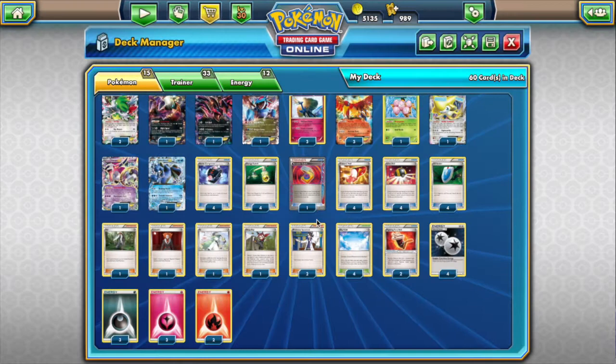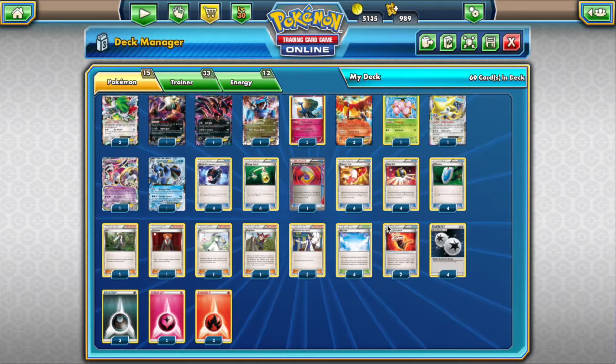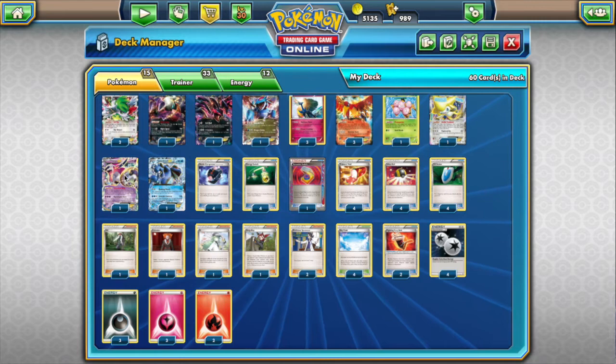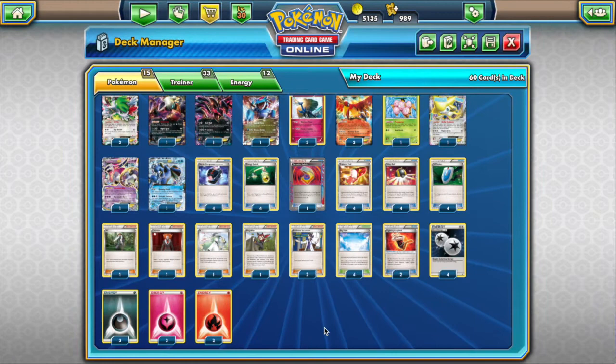We have four Trainer's Mail. We lack Computer Search and need a quick way to set up — we're not playing Acrobikes or anything like that. Four Trainer's Mail is really important here. We're playing four Ultra Ball, also one of the most important cards. It allows us to discard stuff so we can play our Shaymins and get our Pokémon onto the bench. We have four VS Seeker — I love playing VS Seeker in Battle Compressor decks because it lets us play a lot of one-off Supporters.